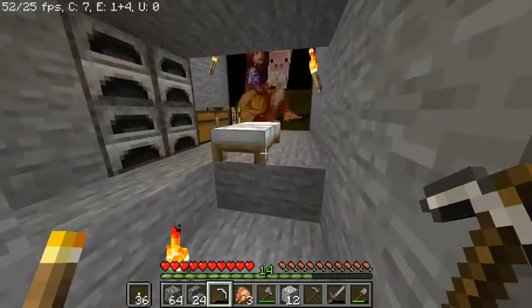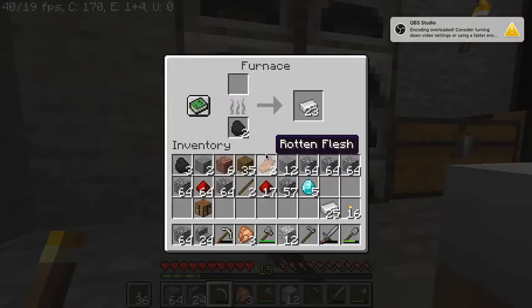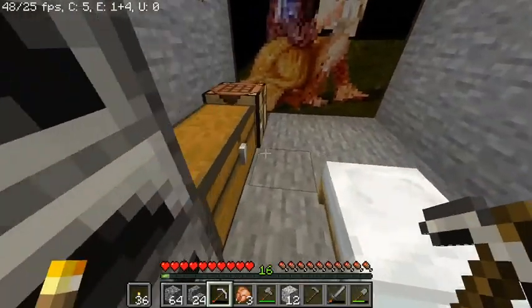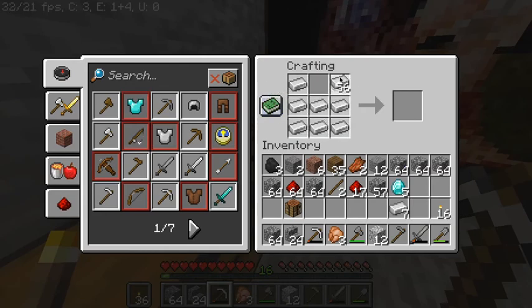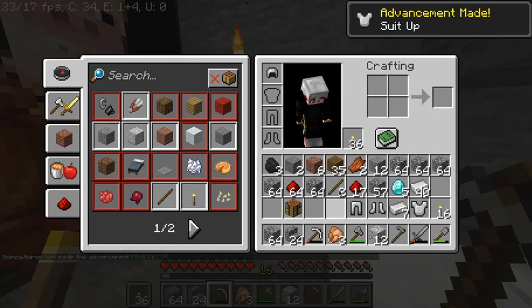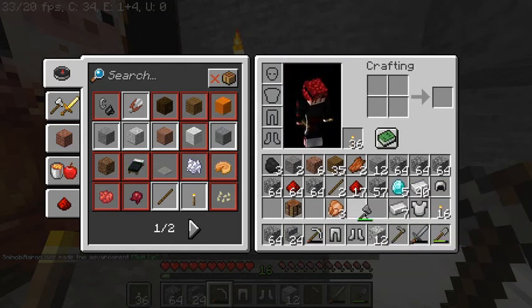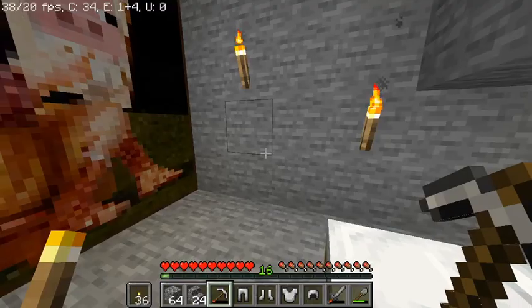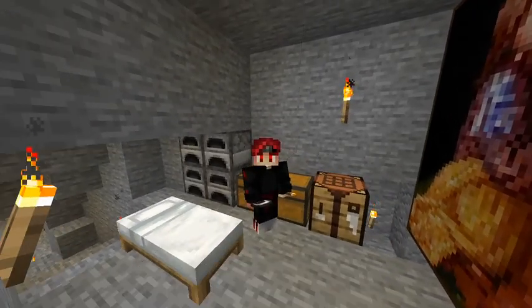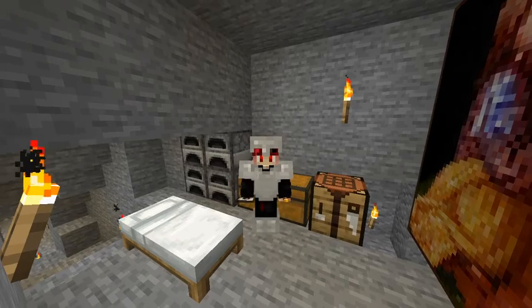Now I have a bunch of iron, and I wanted to make this suit on camera. My iron - oh, that's a lot of iron. I didn't think I had that much. I wanted to make this suit on camera. So here we go. Bam. Let's suit up. We'll do it in a cinematic way, even though my video editing skills are down to none. There you go.